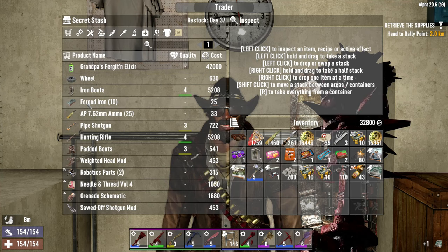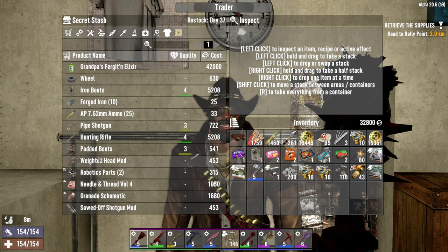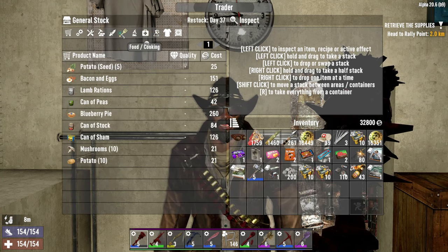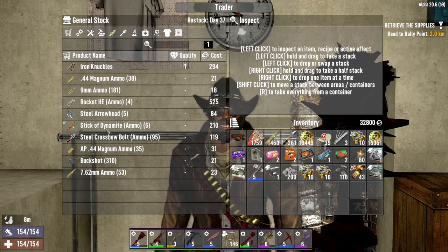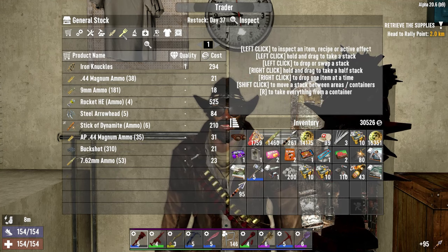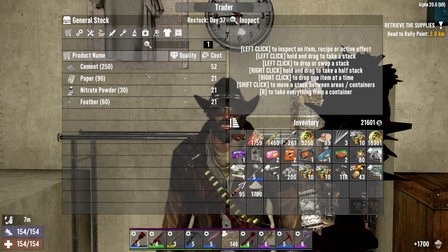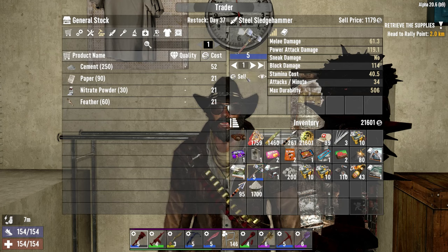Forgot an elixir — iron boots, weight head mods, nothing on this other page. I've still got 32 grand. I was hoping to lose most of it. Sure, I'll take it — don't necessarily mean I'll use it yet. I'm going to take the concrete — I probably regret doing that but I just felt like I had to. Oh hello — sell. Just made back 1,179.